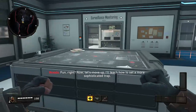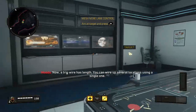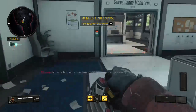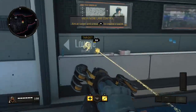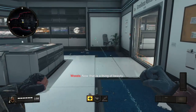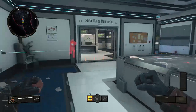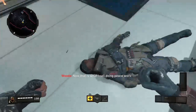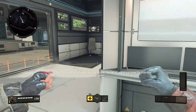I'll teach you how to set a more sophisticated trap. A tripwire has length — you can wire up several locations using a single one. Now that is a thing of beauty. That is what I call doing piecework. The enemy has mines too, you know.